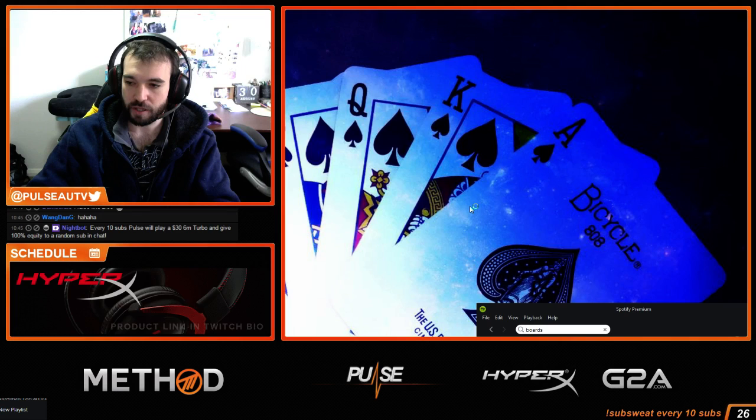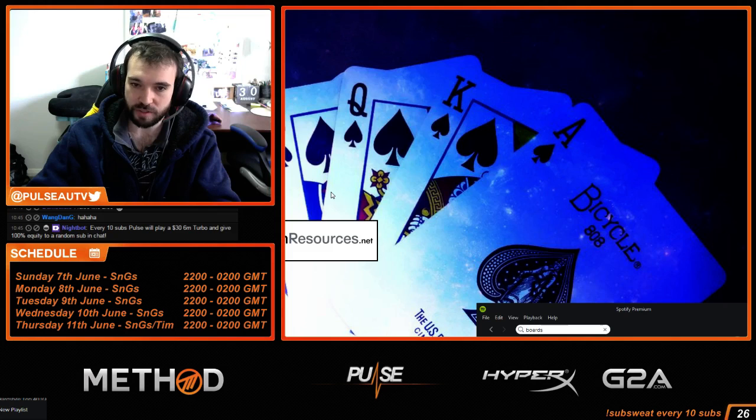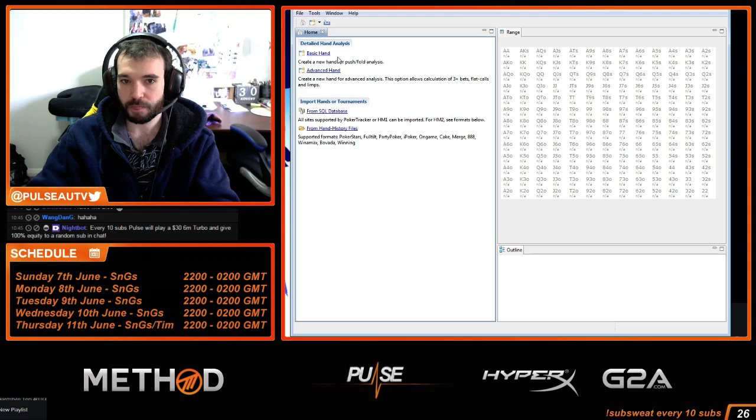Let's get the hand history. Open up Hold'em Manager, Hold'em Resources Calculator — that's the one I use. But ICMIZER will do the same thing, as will Sit-and-Go Wizard. They're all basically the same.